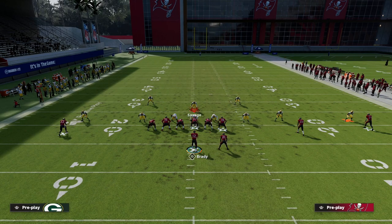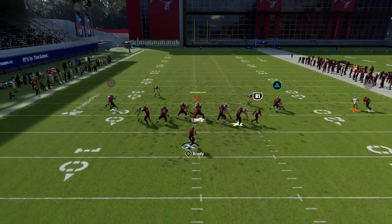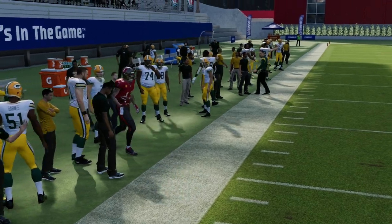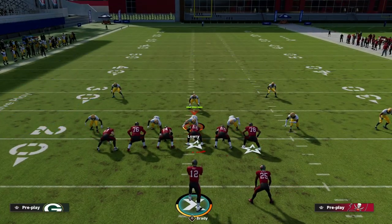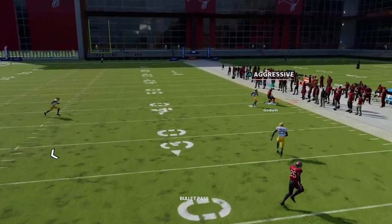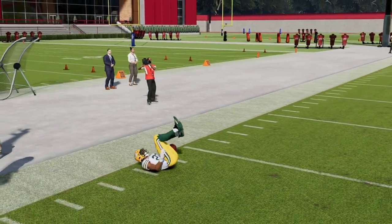When your opponent is blitzing you from man to man, notice a couple things. First, the safety on the right side is typically going to be in man coverage on the running back, so they have decent alignment from that perspective. Also in Madden 22, it's very helpful to block your tight end to pick up pressure. If I block my tight end, the blitz gets picked up and I'm able to hit my C route on the left side.